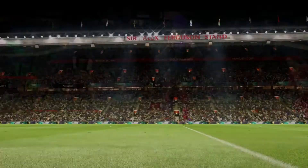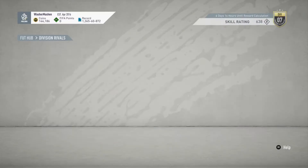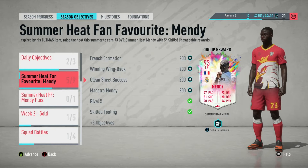Three separate games for Curated Crossing — not too hard. You can ask opponents if they'll let you do the objective. Crossing isn't that hard anymore; they must have done something because crosses are much more accurate now, which helps. Next is French Formation: play 12 rivals matches with the 87 Summer Heat Mendy and a minimum of six French players in the starting squad.